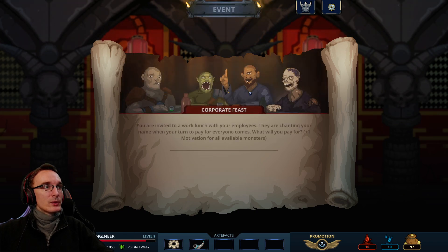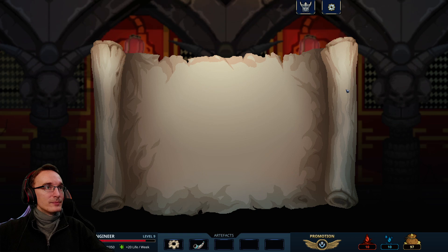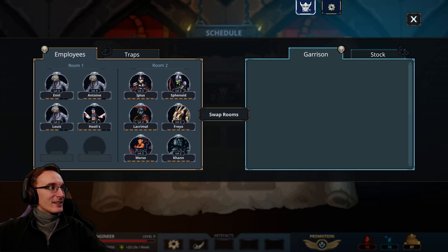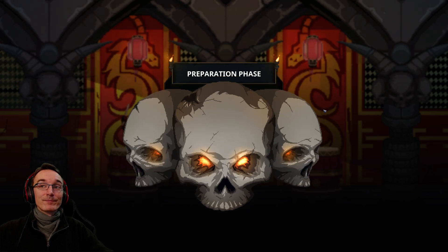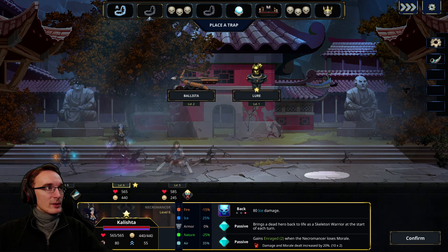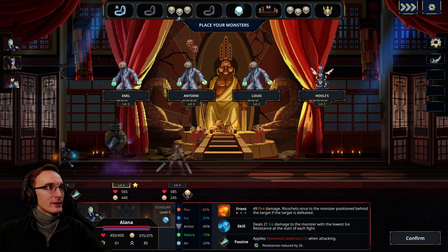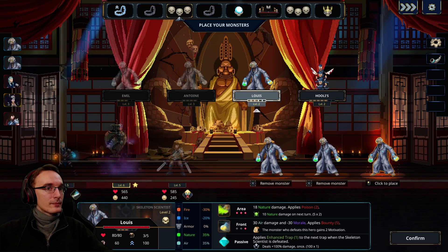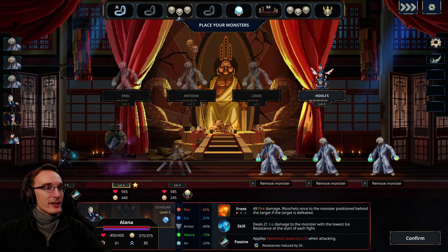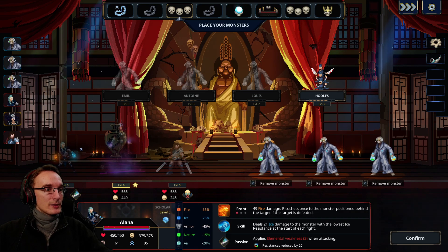All right, another event and then we have to face the first champion. Corporate fees — whatever. Everyone is still good to fight. We have the necromancer, ice damage in the back. We can place the lure again first — that's nice. Let's think about everything else later. They should be doing relatively good damage so that's nice. Here comes the second group: physical in the front and fire in the front.